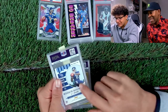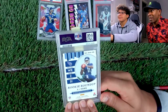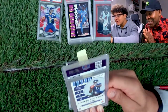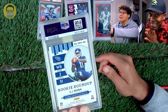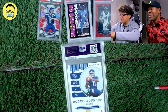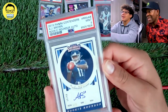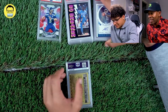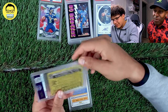This is a big card — AJ Brown 2019 Contenders rookie roundup auto out of 99 or 50. We need a 10 badly. That third 10 — Little Colt's voting for the 10. 3-2-1 — 9. That's not bad, but we need a 10. Tens are going crazy now, but not everyone can get a 10, and that's the problem.